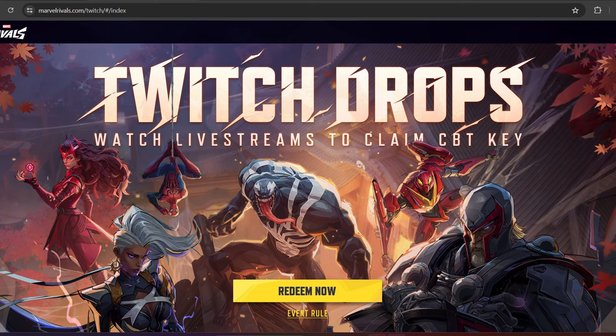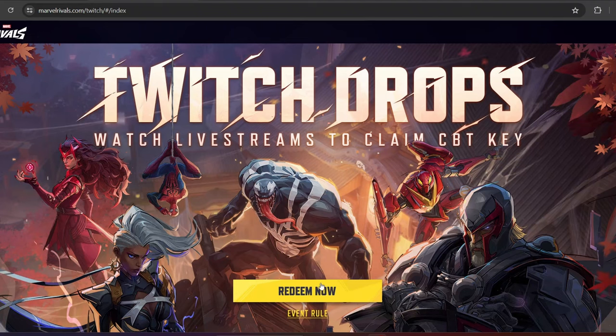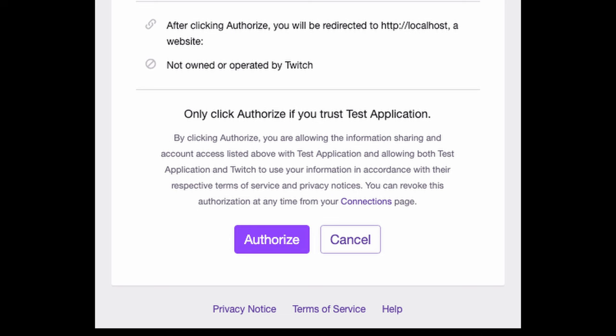Once you're on this page, you can read the event rules down here if you want more information. But you want to click on 'Redeem Now.' It will say 'Sign in with Twitch' — click on that. It will immediately bring you to the Twitch sign-in page where you put in your username and password and log in. It will then give you an authorization screen telling you what Marvel Rivals requires — just hit 'Authorize' and it will work.